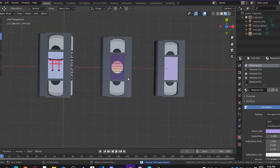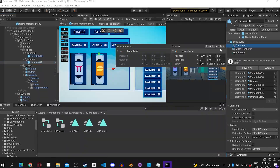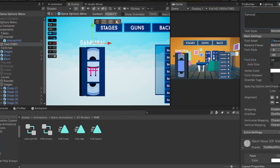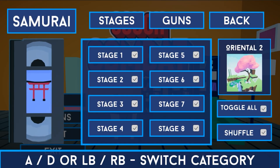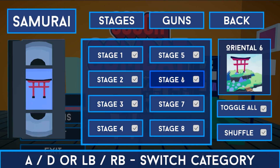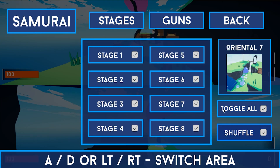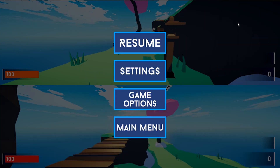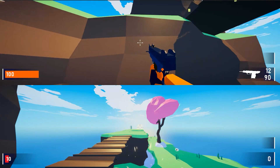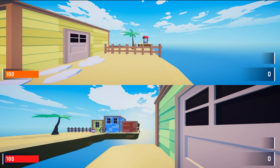I did end up doing one really big thing while implementing controller input, and that is completely redoing the game options screen. I wanted the menu to look better, and having 3D VHS models is a neat aesthetic. Also, the new menu is just a straight line to navigate, which is much easier for me to code. The guns also have 3D models, though they've been having some bugs lately. I also added a few new features to the new menu: the ability to select or deselect all the stages or guns at once — though it makes sure you always have at least one stage enabled — and a shuffle option for the stages, which makes playing the game quite a bit more interesting.